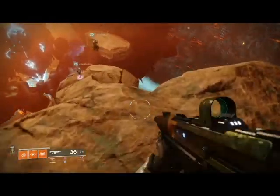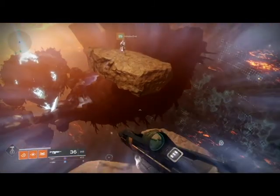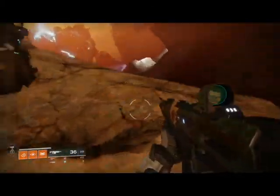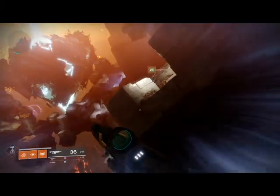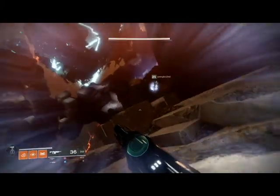After the chest, you're going to run and jump over these little asteroid things. I thought this part was pretty cool, but it's also very treacherous, so be careful. Just kind of hop your way through, all the way over to the boss. This is where you're going to meet Argos, the Planetary Mind.